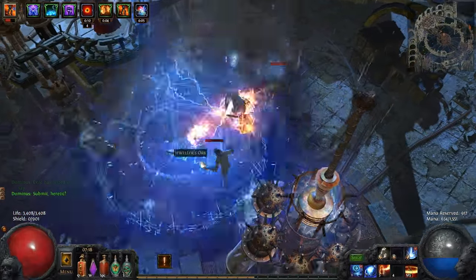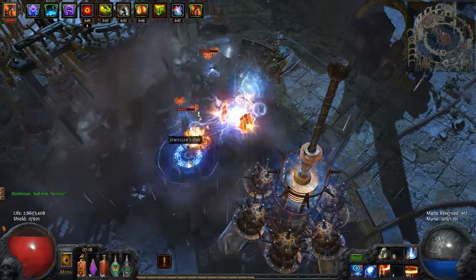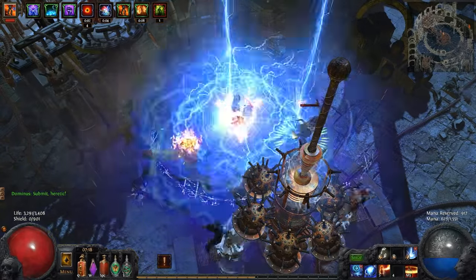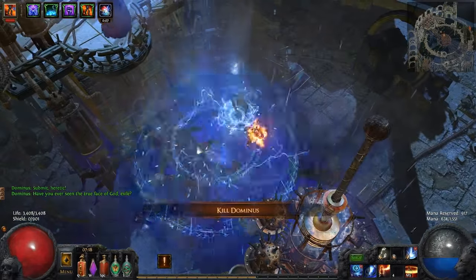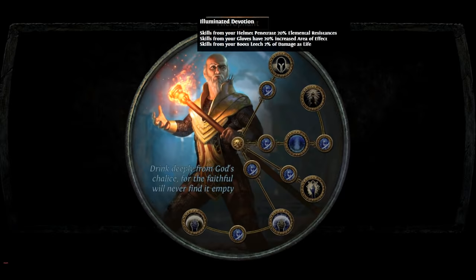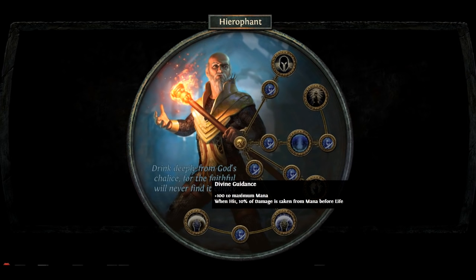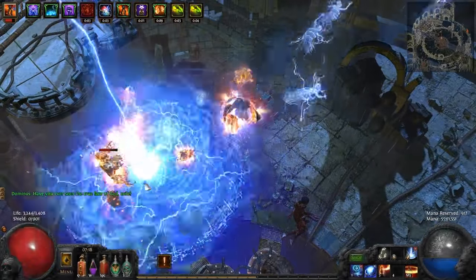Basically, anything that has an element and is an AoE spell you can use with this build. This build is done as a Templar Hierophant because the Templar starting location allows us to build a really tanky and solid general AoE spellcaster. The Hierophant Ascendancy class offers extremely cheap gearing with the Illuminated Devotion Keystone node that turns your helmet, gloves, and boots into pseudo-5 links. It also gives you great survivability thanks to the Divine Guidance node which gives you 10% of damage taken from mana before life.